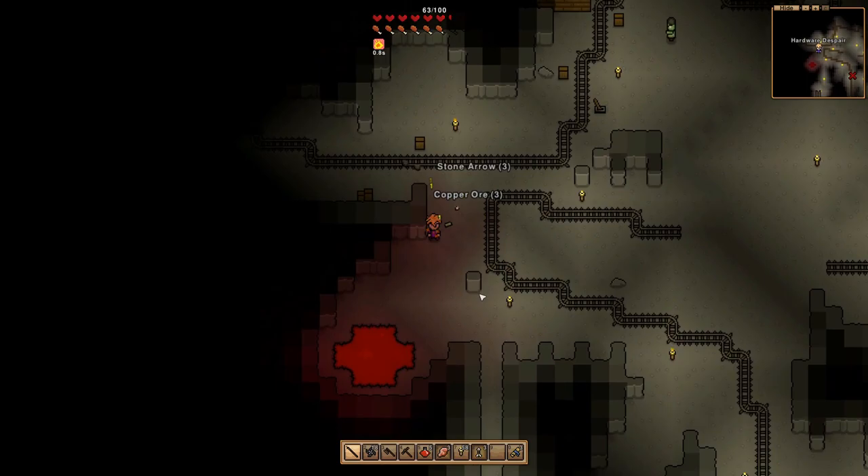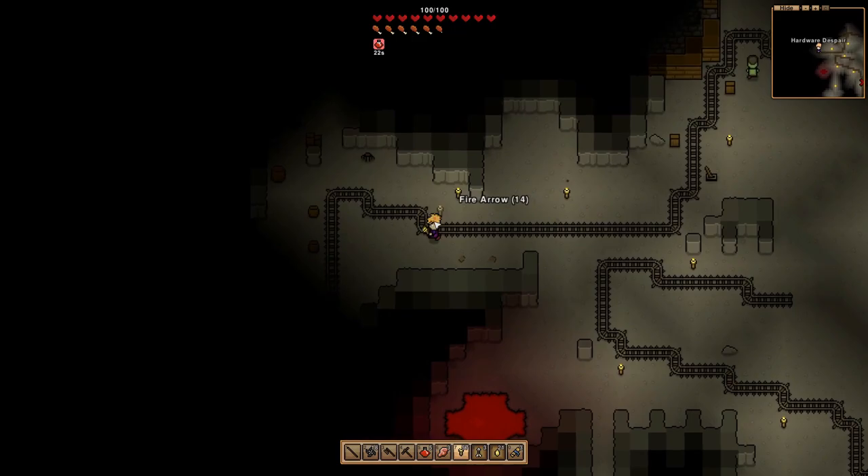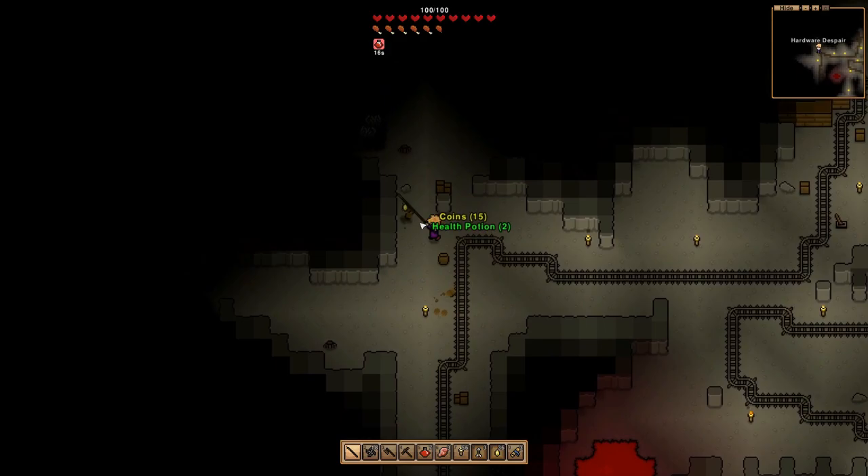I just touched that and it is definitely lava - definitely lava right there. Oh my god. Drink that health potion! Alright, we've cooled off a little bit. I'm trying to push for more iron now - that's going to be what we need more than anything else.